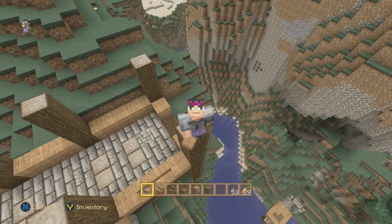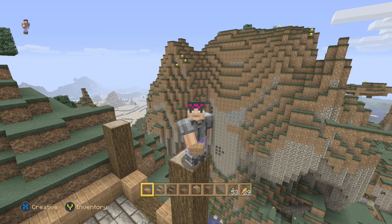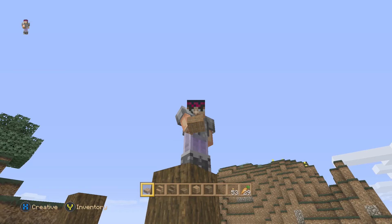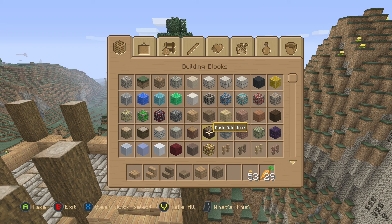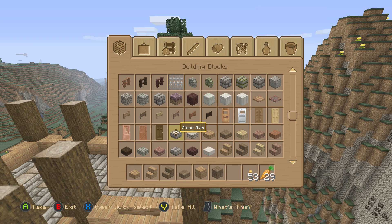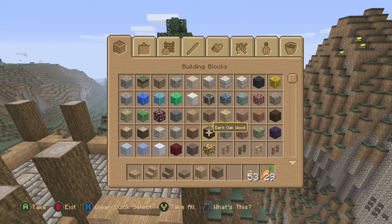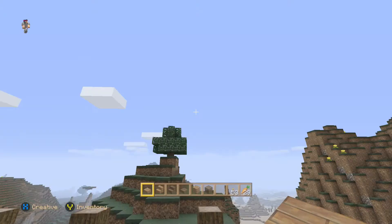Ladies and gentlemen this is Victor V5 and welcome to Creative Mode Sunday. We are in our let's play world and being creative, ready to try some new things. You want to frustrate a Minecraft player? Look at this dark oak wood — they put it in creative but won't give it to us in survival. I can't use these right now because they're not in survival. Just give us the dang trees. It's irritating, makes me very angry.